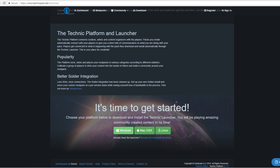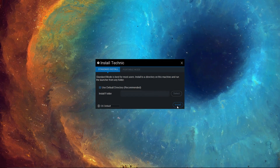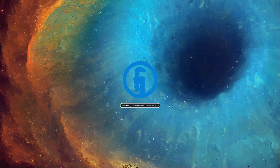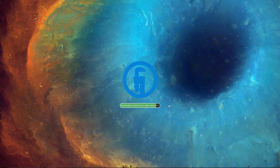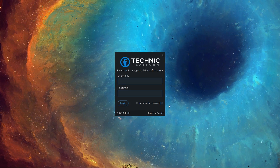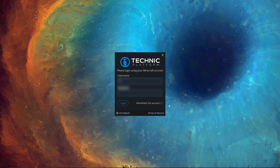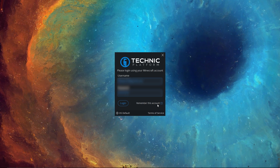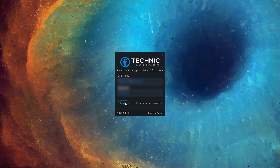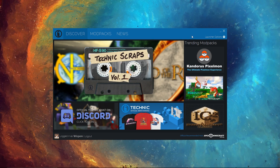Once it downloads, click on it and it should open up the Technic Launcher. Run the file you downloaded, click install, and it should start installing the Technic Launcher. There are a couple more things you need to do before you can actually play Pixelmon Dark. The first is to log in to your Minecraft account — just enter your Minecraft email and password and click login.